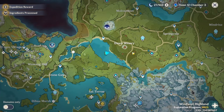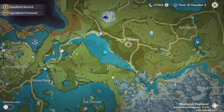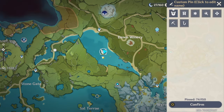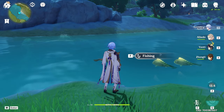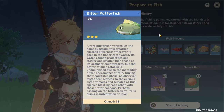The next location is down by Dawn Winery. Teleport to the Ridge Watch domain and come to the edge of the mountain, then glide down to the island in the middle of the water. The fish are going to be on this side right here, and from this location you can get both the normal puffer fish and the bitter puffer fish.